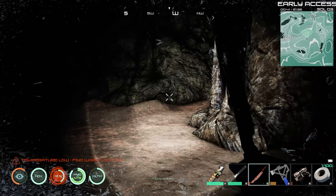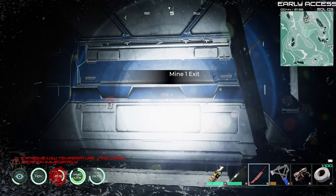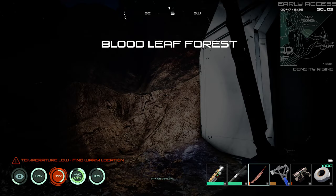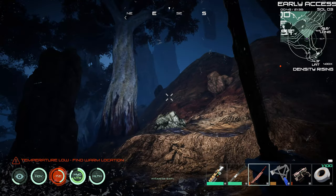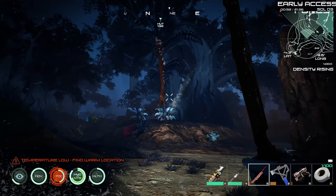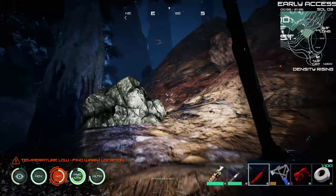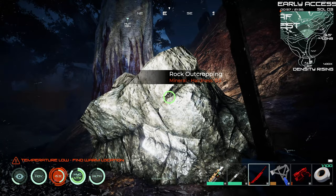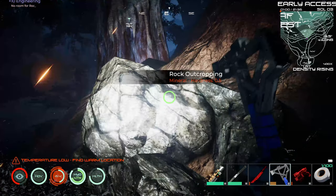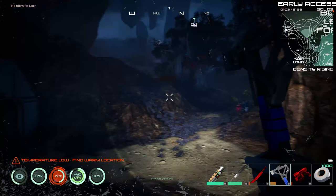Oh good, here's the entrance. Let's get out of here. Yeah, it's getting late outside too. What's that? That's a mineral. Let's see what is this one — that's rocks. Let's find our hut.